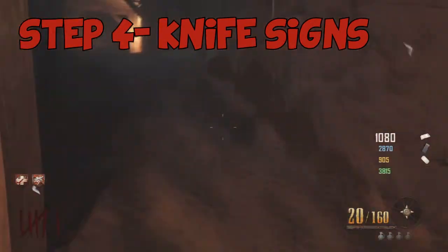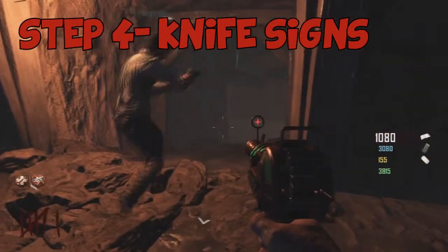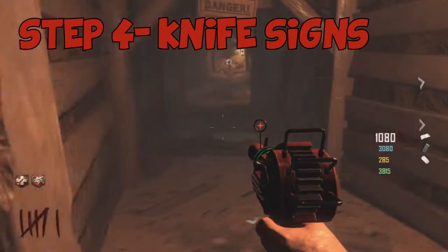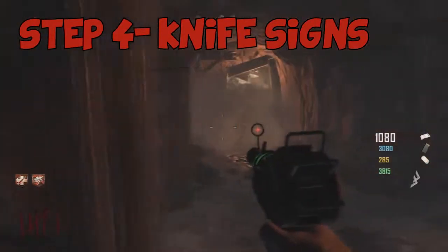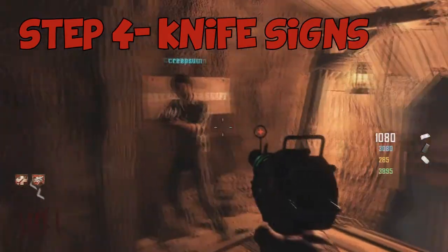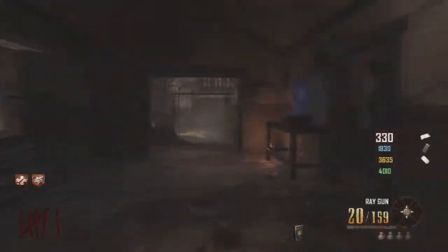For the next step, knife the signs located throughout the mines based on what your code says. There are three lines of text that cipher into three different signs. The first one we knife is Consumption Cross. You need to make sure you have Gullvin Knuckles for this step — this is essential. Our second sign is Lundgurt Undermines and the third is Dry Gulcher Shaft. Before you do the last one, make sure you have Vulture Aid bought, because you'll need it for the next step which involves being able to see things through objects.